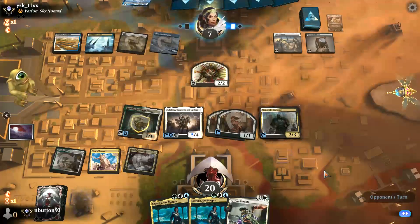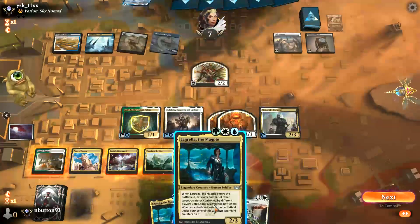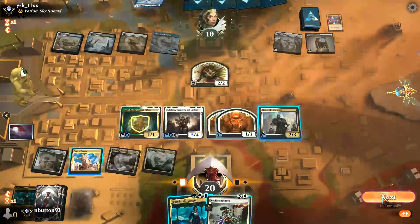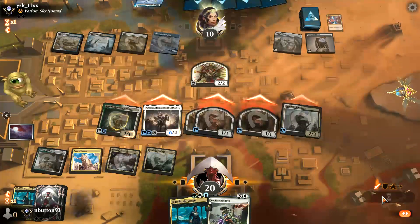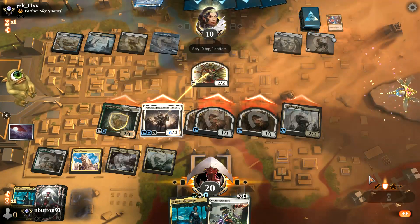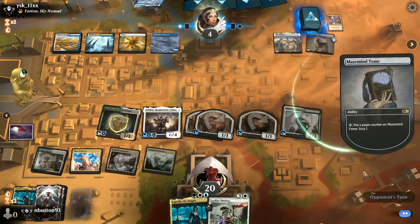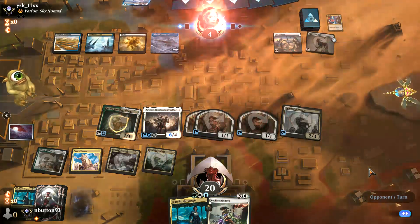Let's play Enforcer to give our legendary humans a bit of protection. Let's play Lagrella. I'll just go to attacks — they have to block Adeline here or die. They're down to four. They are looking for Farewell. I could read that play. They didn't get it. That was a good first game. Kind of blue-white control but a little different to what we're used to seeing.